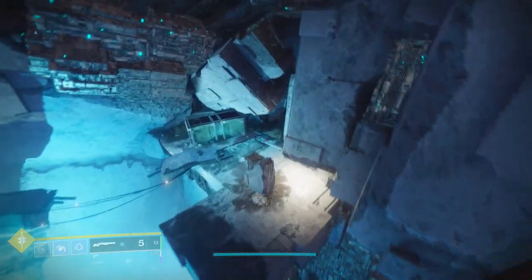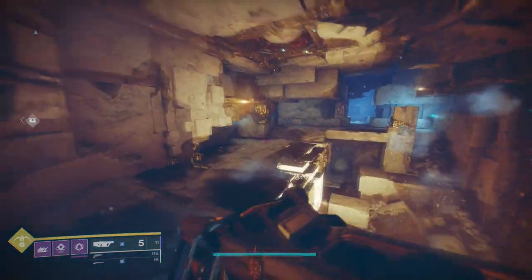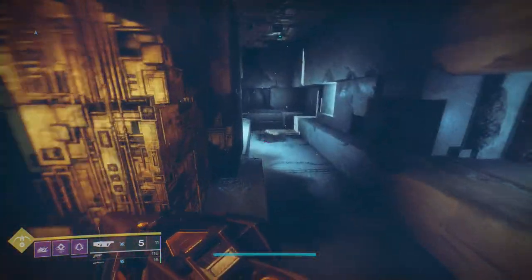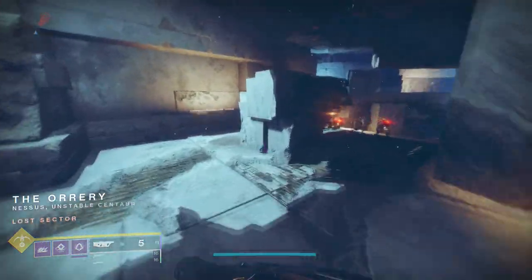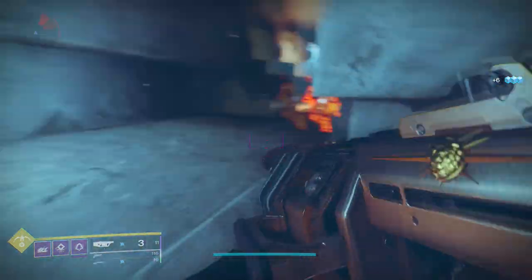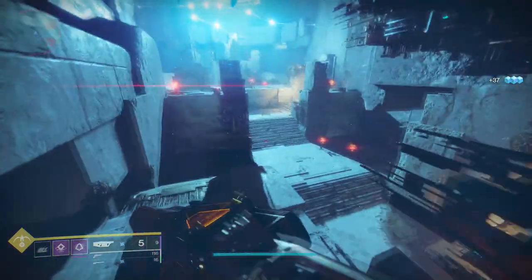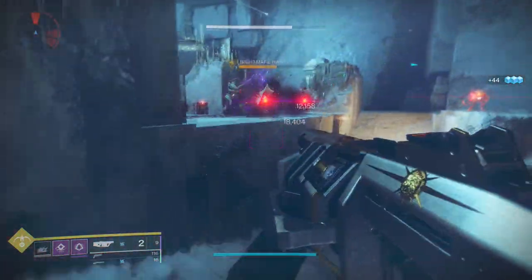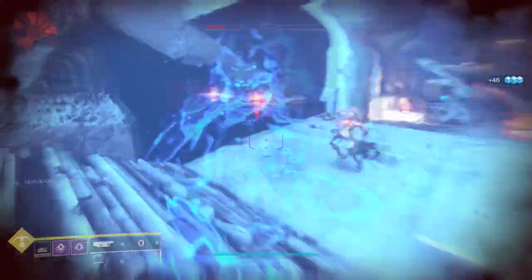Next is Interference VI — this is the weapon a lot of people are really trying to grind for, and you'll see why in a minute. Aggressive frames got hit hard from a nerf this season, but adaptive frames did not get touched at all — they remain the same. This comes with spike grenades and full court, so this is the new god roll. If you want to use grenade launchers, this is what you're going to want.